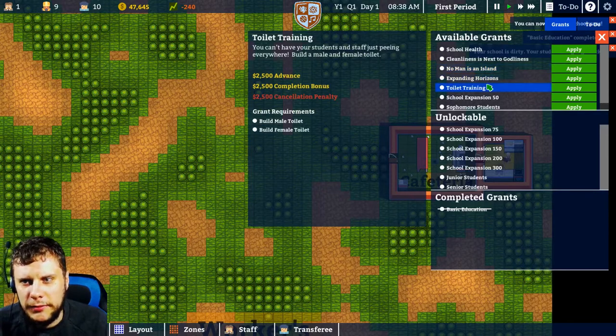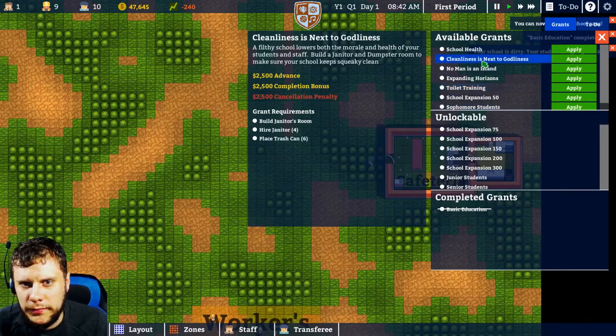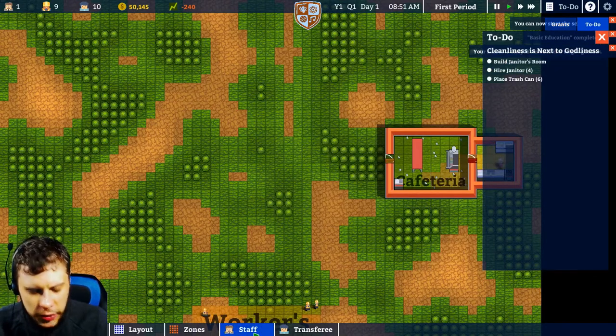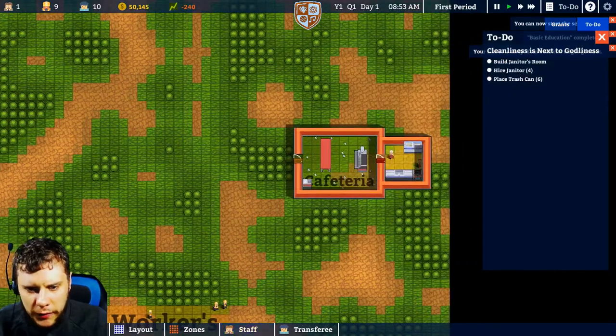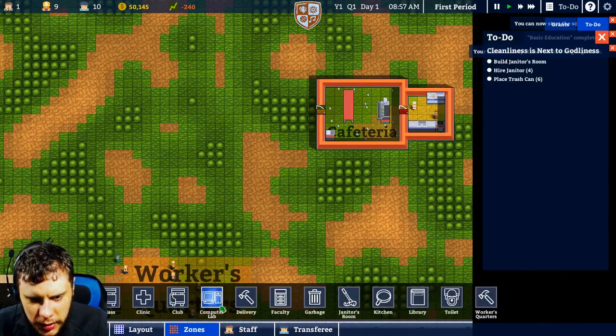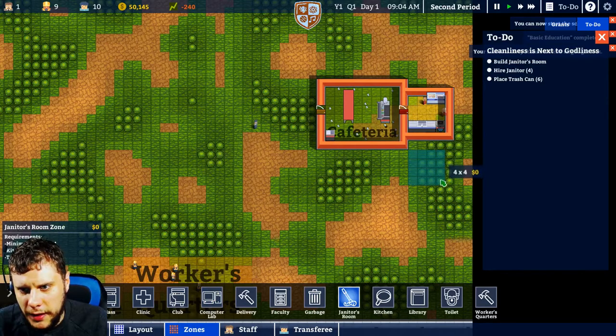Toilet training — we might as well do some of these. Let's add to-do. So we need to build a janitor's room. We'll build off this somewhere. Zones — so janitor's room, minimum is 4x4. Let's go with that.